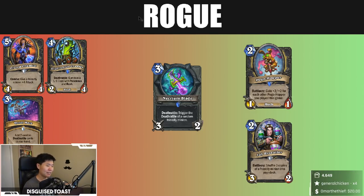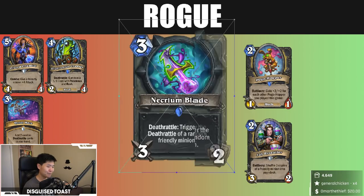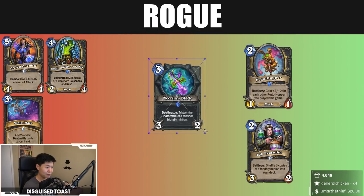One thing I completely forgot: the Kobalt Illusionist and Malygos OTK Rogue combo. Necrium Blade is another way to get an extra copy of Kobalt Illusionist on the board. You play Soulsong Umbra, play Kobalt Illusionist, then trigger Necrium Blade — which gets you another Kobalt Illusionist, which then gets you another Malygos. So this is a potential extra Malygos.